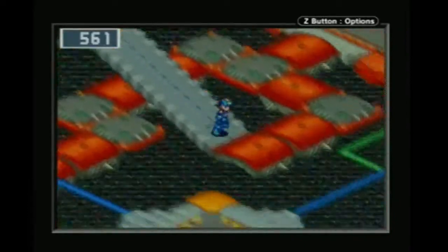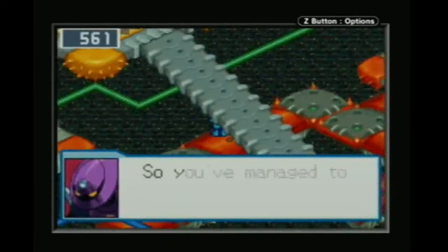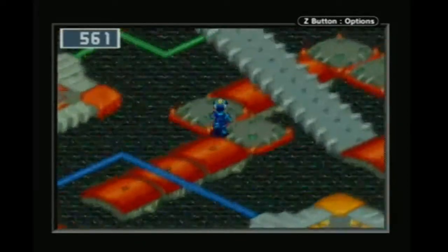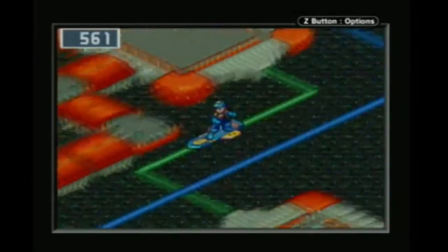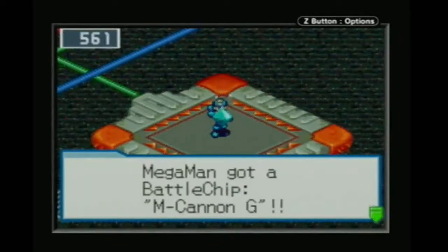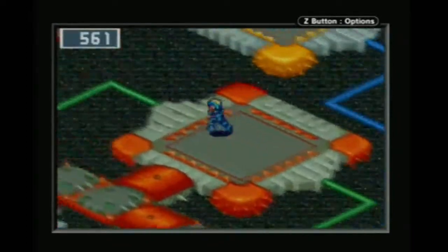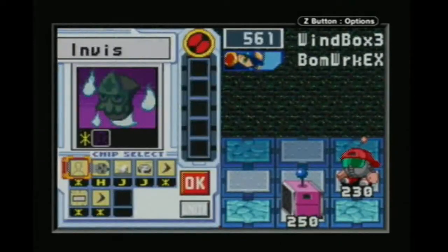That's something we're kind of struggling with with our current folder. We've been able to handle a few of the SP navis — I've got MCannon G — but we haven't been able to S-rank any of them. And then other ones like Searchman and Sparkman, we really struggle against.